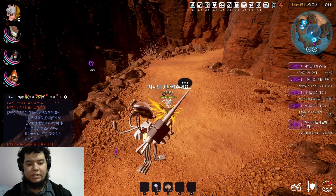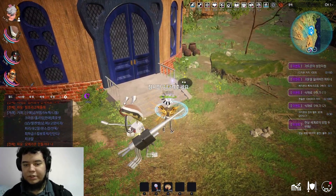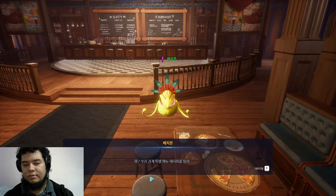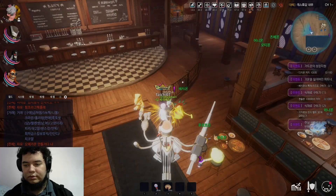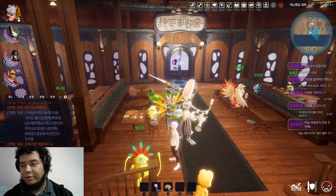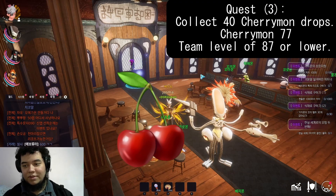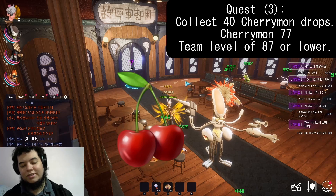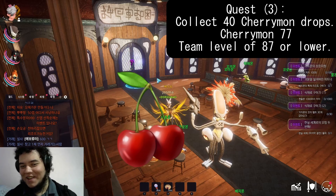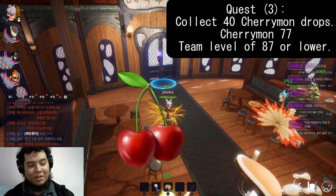The last area is the Dark Castle Valley restaurant. You teleport to Dark Castle Valley and go inside the restaurant. The NPC there asks you for 40 cherries from Cherrymon. What a quest. Reviving gameplay — it's gonna happen right now. I'll see you guys when I'm done collecting these things.